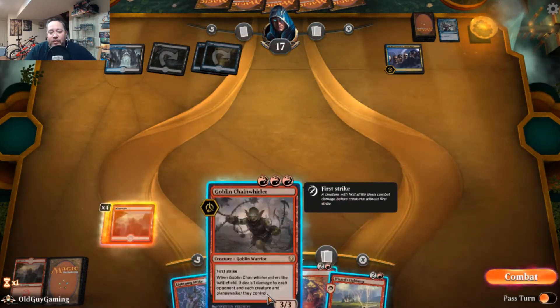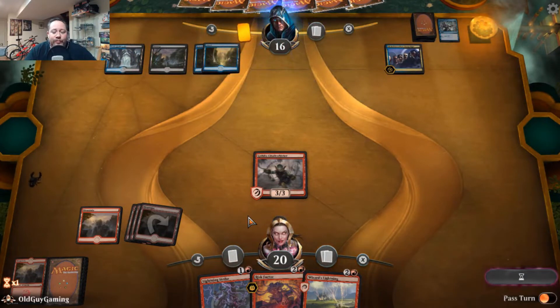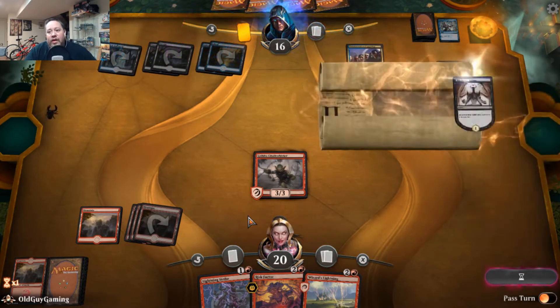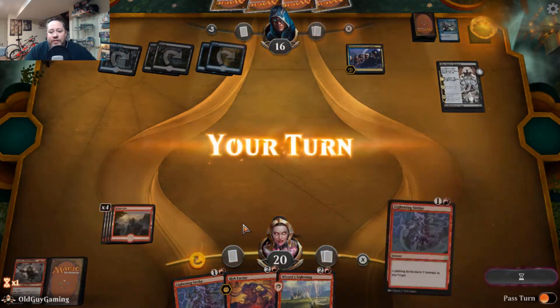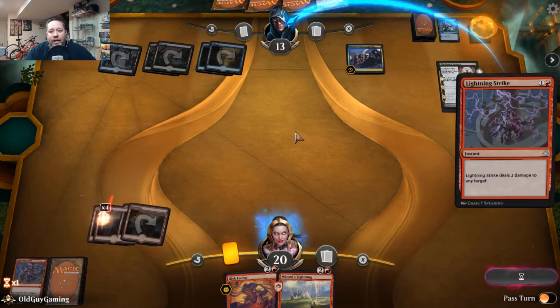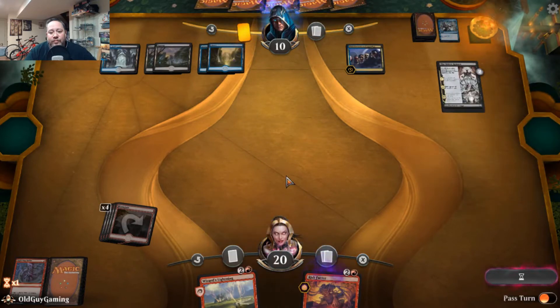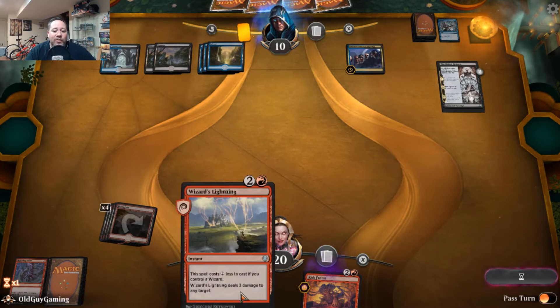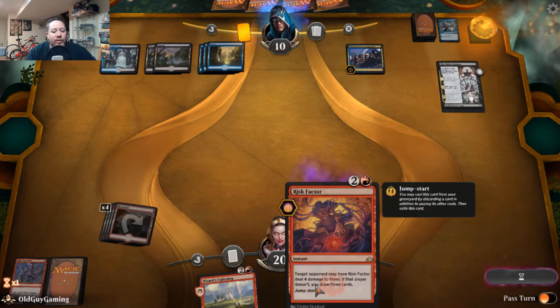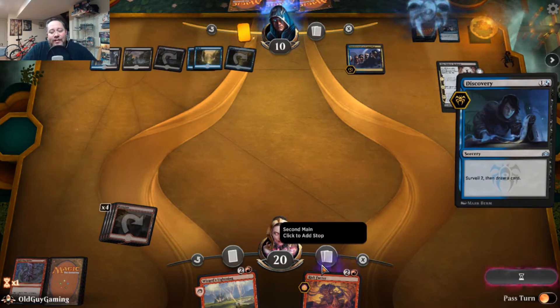Now he doesn't have the ability to prevent me from casting. He's making me discard cards — that's fine, I'll give him those. On my next turn I'll discard Risk Factor via jump start. He's low enough now that taking four damage might not be ideal for him, so he may just let me have the cards.